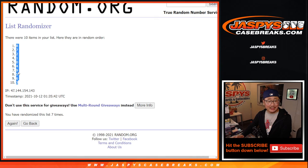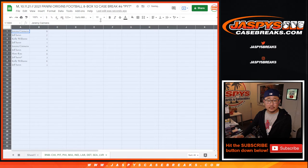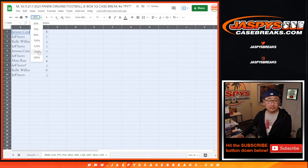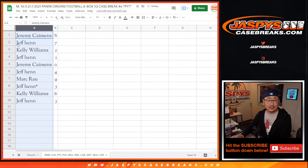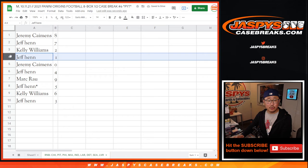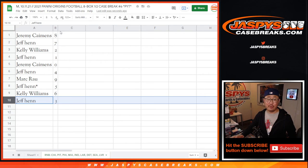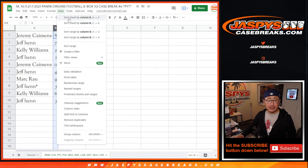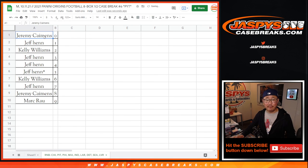After seven we've got eight down to three. Jeremy with eight, Jeff with seven, Kelly with two, Jeff with one, Jeremy with zero, Jeff with four, Mark with nine, Jeff with five, Kelly with six, and Jeff with three. Let's order these numerically. Coming up in the next video, separate video, will be the break itself. JaspiesCaseBreaks.com. Bye-bye.